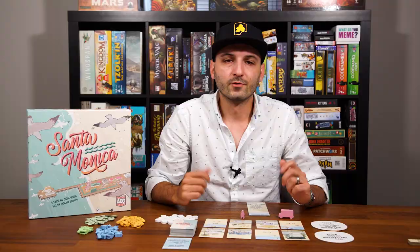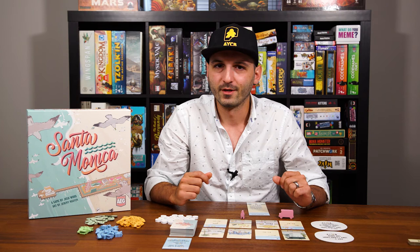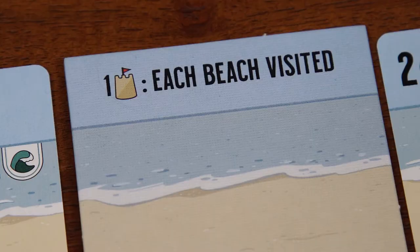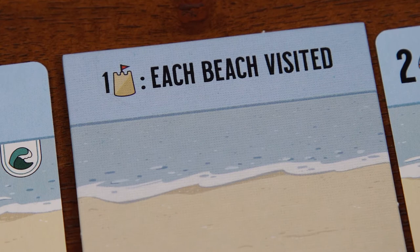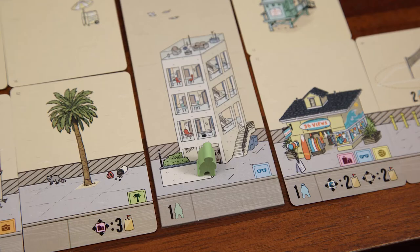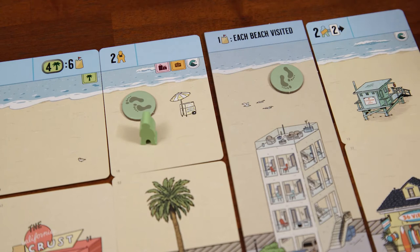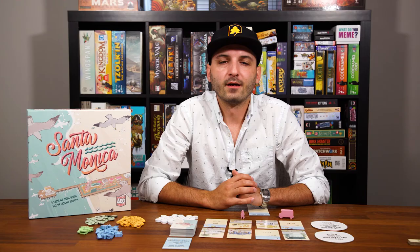I've already shown you what the blue locals and the orange tourists look like, but what about those green ones? Those are VIPs and you get those from your starting feature tile. Each tile will give you either one or two VIPs, and the top of the tile will indicate an objective for the game which requires you to get your VIP or VIPs to visit specific locations. So throughout the game, anytime my VIP lands on a beach card, I'll add one of these footprint tokens to the card so I can see which locations I visited at the end of the game. No card can ever have more than one footprint token.